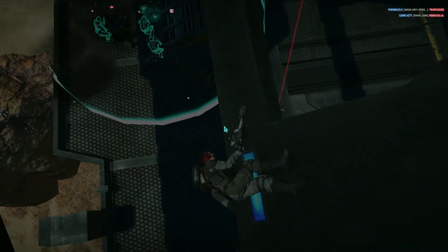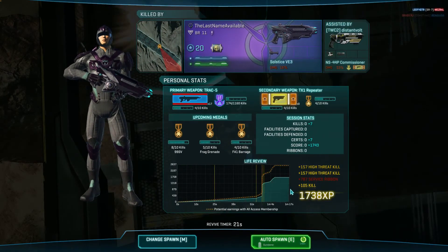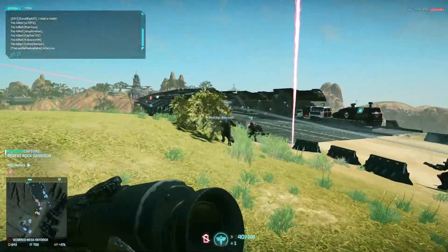That is not a bad start. Just flank the hell out of them. That is awesome — seven kills, one life. Alright, let's go ahead and spawn and get back over there.